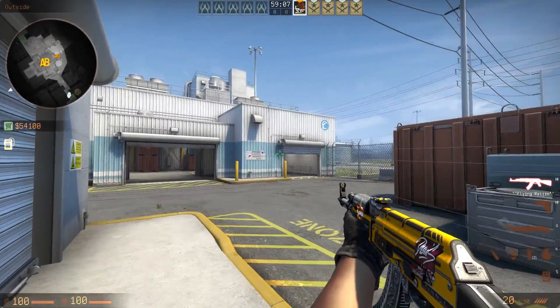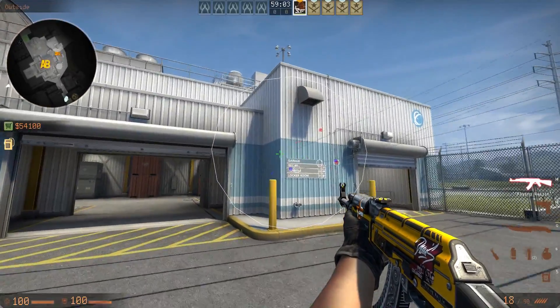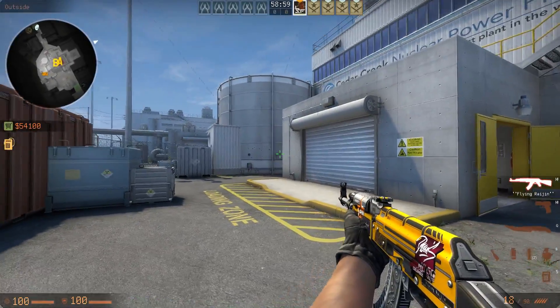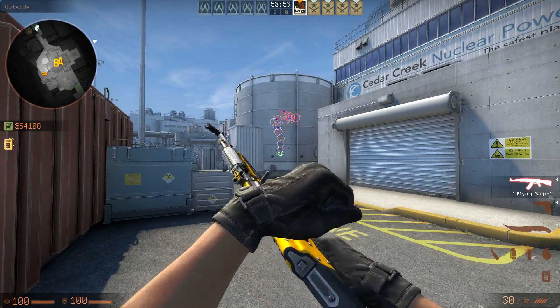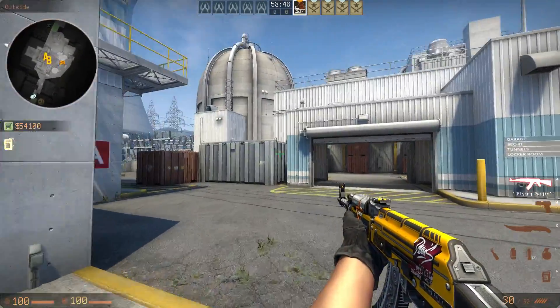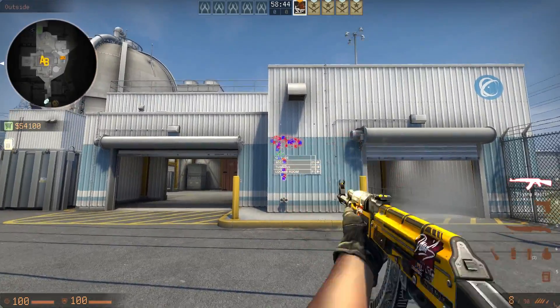So in case you also have noticed anything different performance-wise on Nuke, please let me know in the comment section down below. They also added a new command, which you can see right here — it basically draws a circle on the surface you're hitting with your bullet and displays within that circle where the bullet could have landed, basically showing you the bullet spread. A nice little neat command that I will also put in the description down below so you can check it out for yourself.